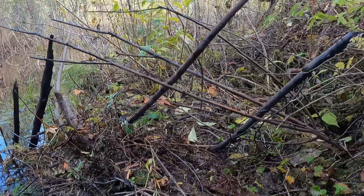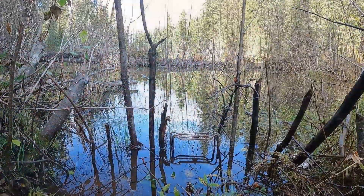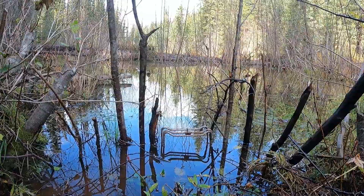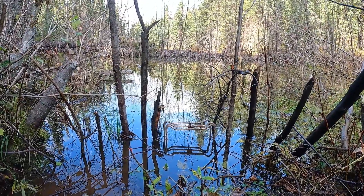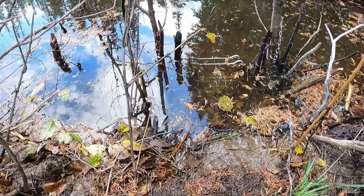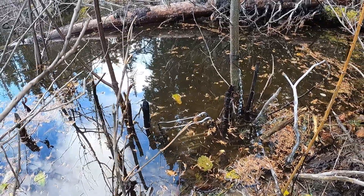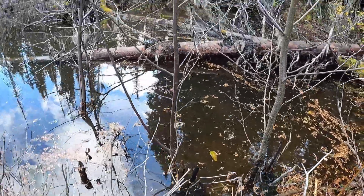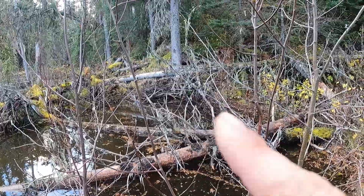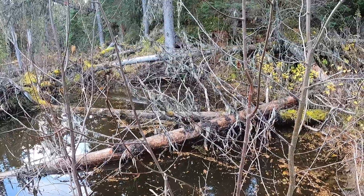Fenced off even back here so it doesn't decide to go up over this part. Could have maybe turned the trap upside down so the trigger's on the bottom, but I've done it both ways. There's our trap in between the trees, fenced off on the sides. Hopefully it doesn't swim around and goes right in between those two trees. That's the lodge right in there at the base of that tree. Now we just wait and see if it comes back.